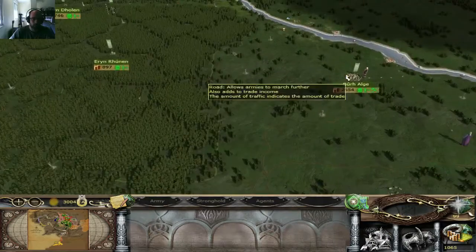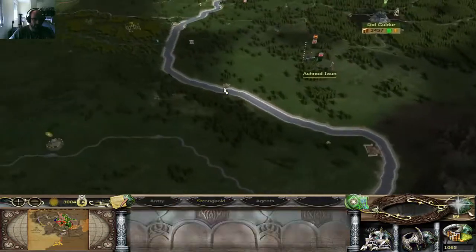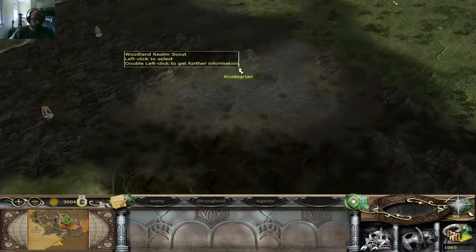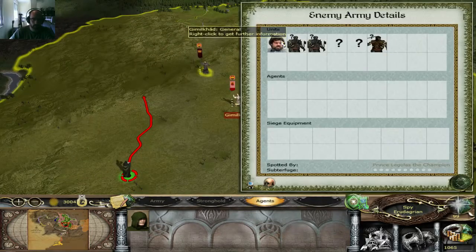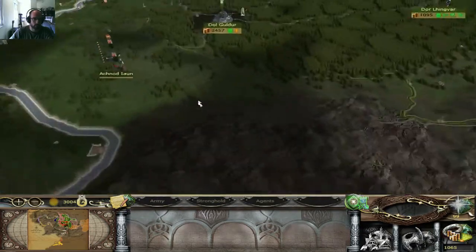I could produce some units there, but I'm already stretched thin and I need to get my two best armies over there. I have three armies right now — that's the difference of Zakala. I guess streamlining for Zakala is a deal as well. There's no Mumakil here, right? I hope they no longer have that.